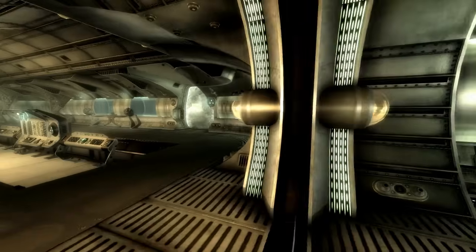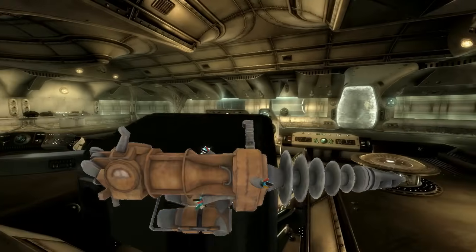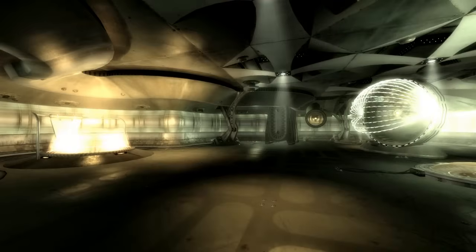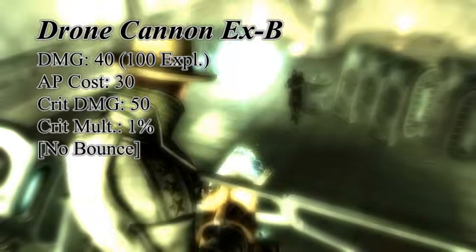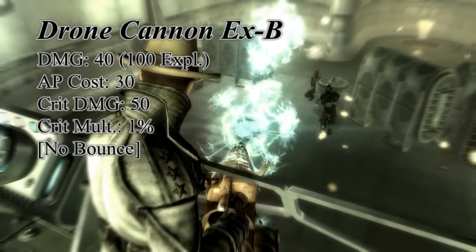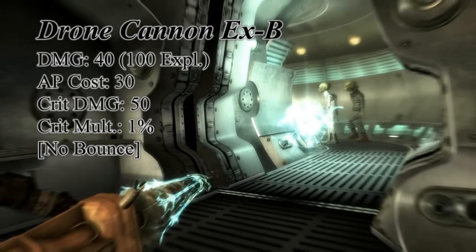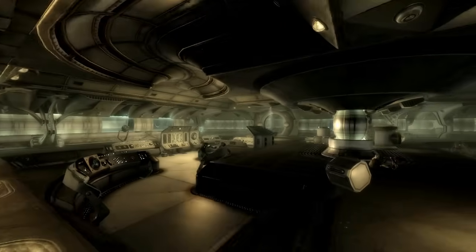Continuing through the weapons lab will lead you to a testing area for a drone cannon prototype called the EX-B. There will be two drones equipped with them, and when you activate the button nearby, this weapon's fury will be released on an unfortunate brahmin or two. This prototype is identical to the standard drone cannon, except for one detail: if you use the normal drone cannon, you'll notice that the projectiles bounce and have a time detonation. With this weapon, however, they explode on impact, making it quite a bit more useful. Also, since these projectiles arc, you'll get the best use out of it outside of VATS, unless you have a height advantage over your enemy.